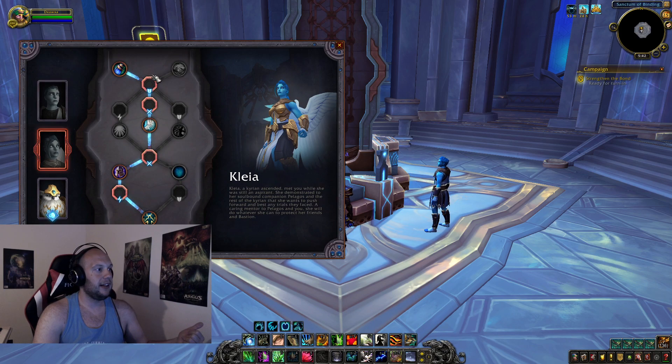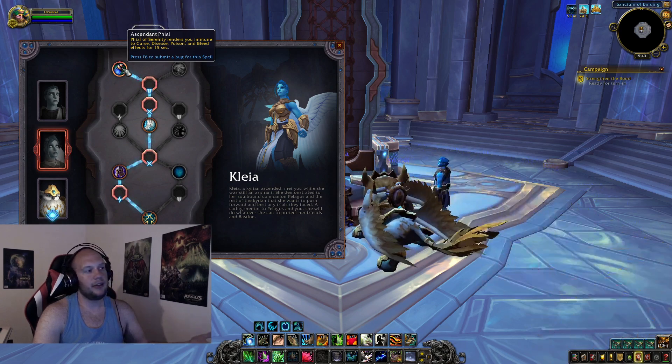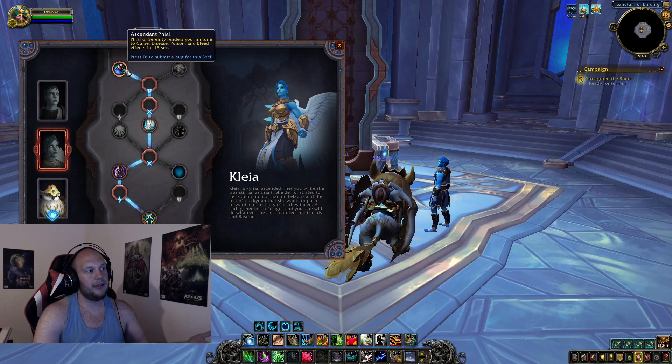Moving over to Clea. On the first tier, the Ascendant Vile — Vial of Serenity renders you immune to curse, disease, poison, and bleed effects. This would be a good counter to Feral Druids, Assassination Rogues, Unholy Death Knights, and even Shadow Priests. You can already dispel curses and poisons yourself, so in PvP it's a good pick, but in PvE unless you're dealing with diseases your team can't handle, it's not that great.